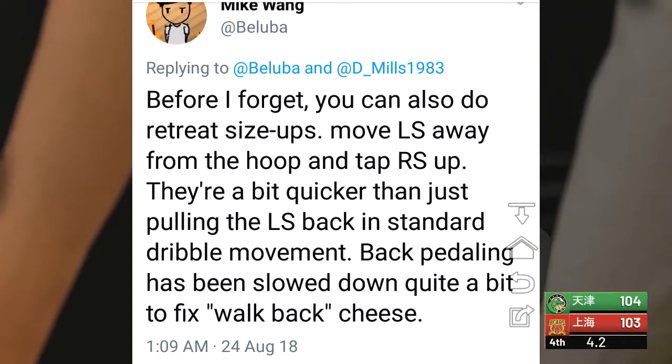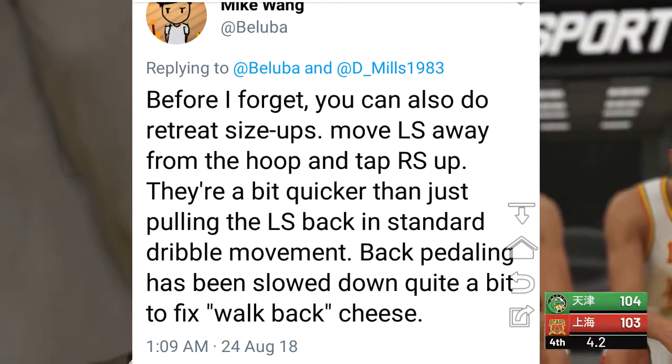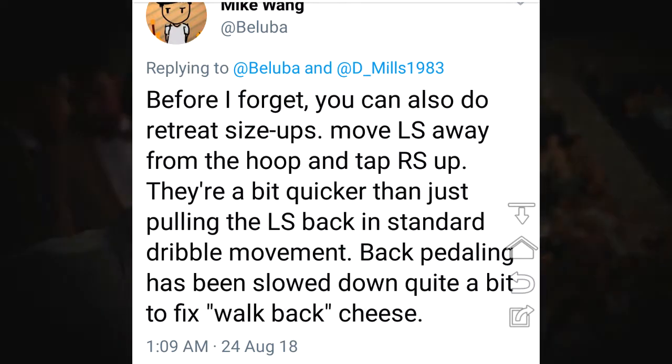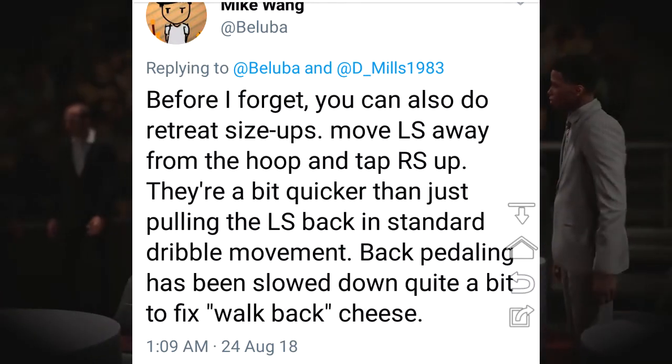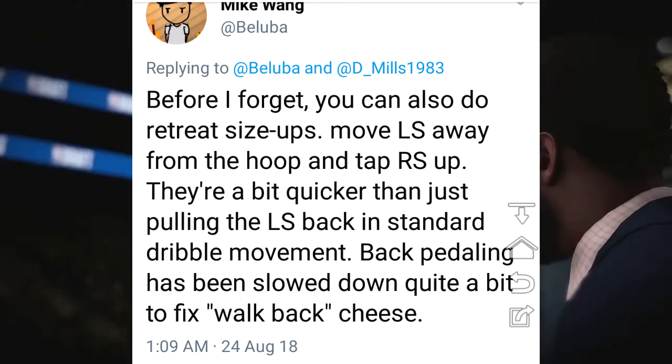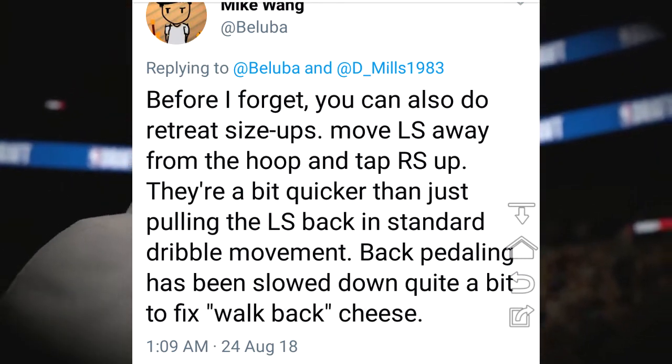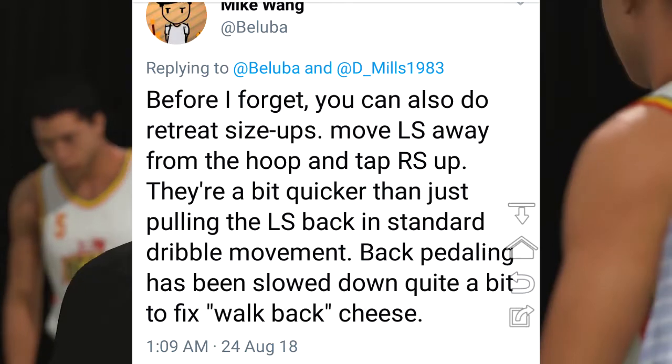He goes on to say in a different tweet: you can also do retreat size-up layups. Move LS away from the hoop and tap the right stick up. They're a bit quicker than just pulling the LS back in standard dribble movement.